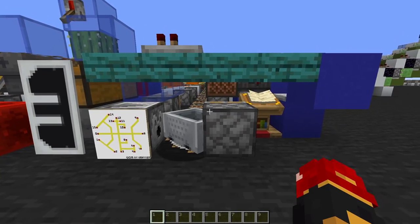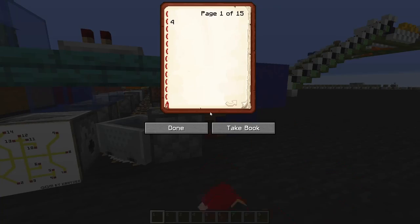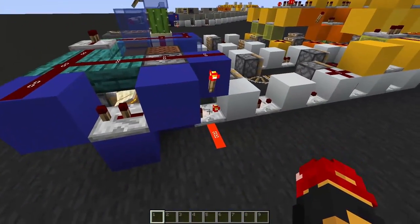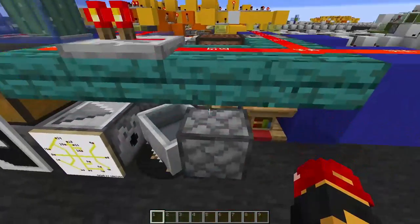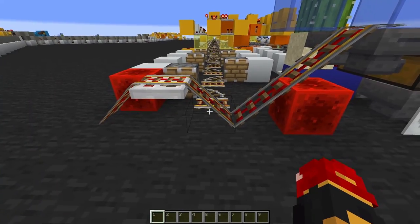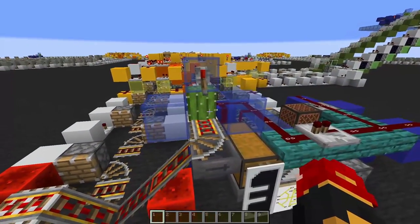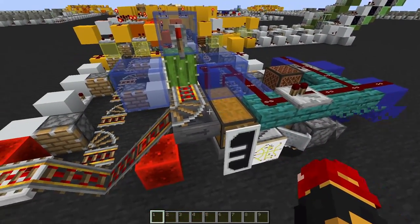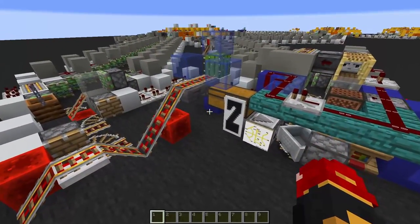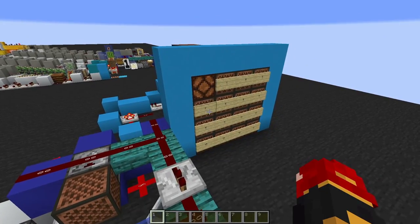Here we have the launch station. It's a very simple design where you can select your destination through this lectern, and by hitting this note block, you unlock this comparator and replace the cart. When the cart arrives, it lands on this slanted rail, bells up, gets broken by the cactus, and enters the chest. For diagonal stations, it's really similar, except bent in the center.